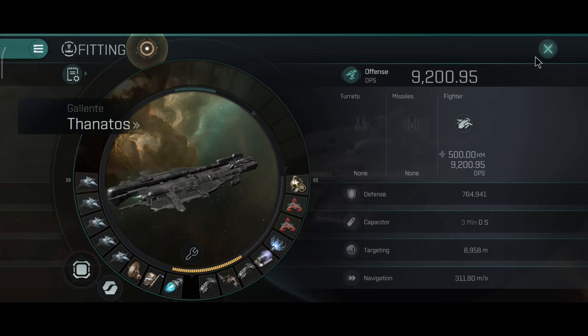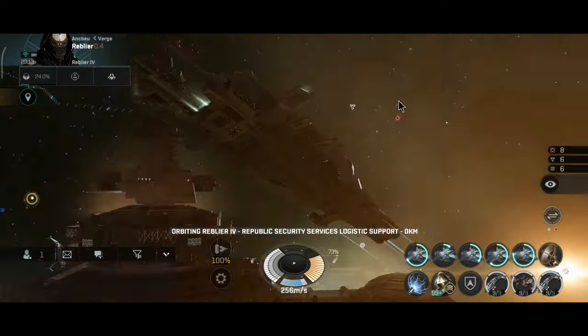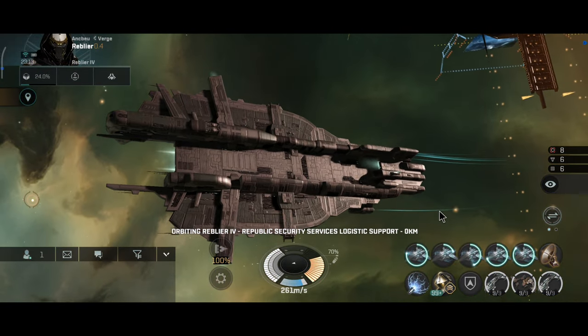I actually really like this ship and I'm torn between the Nidhoggur and the Thanatos. Both have very good DPS, but the Minmatar carrier has a speed bonus so fighters reach the target a little bit faster. This thing shreds — the DPS output on this carrier is comparable to the Naglfar dreadnought I fly, and comparable to the tanky Revelation build which has around 11,000 DPS. This thing is a DPS monster.